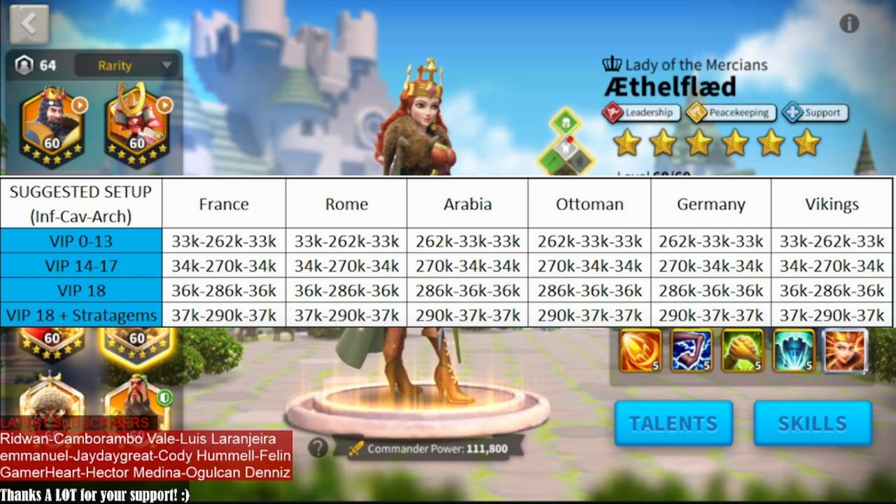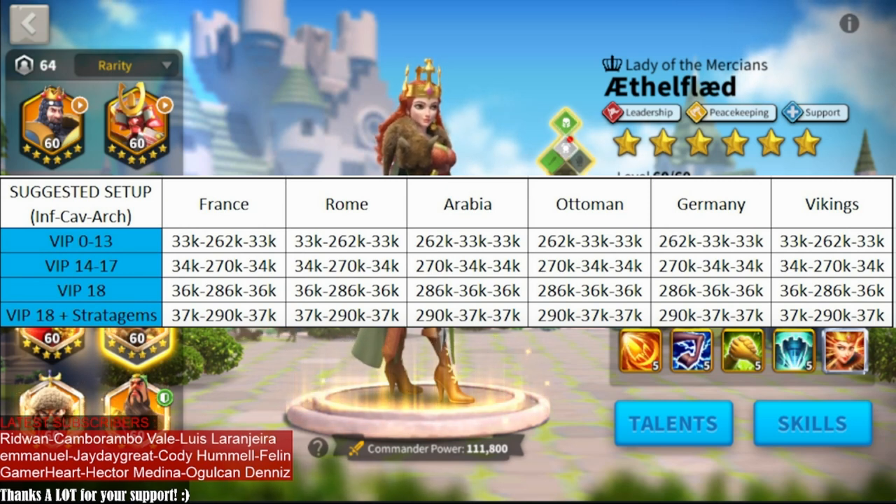On the left we have different VIP levels — the reason is that at different VIP levels we have different troop counts — so he gives us the exact number of troops we need to use depending on our maximum troop count. These numbers also assume that you are using 50% army expansion, so if you are not using it, adjust the numbers accordingly. The six best civilizations in Rise of Kingdoms are France, Rome, Arabia, Ottoman, Germany, and Vikings.